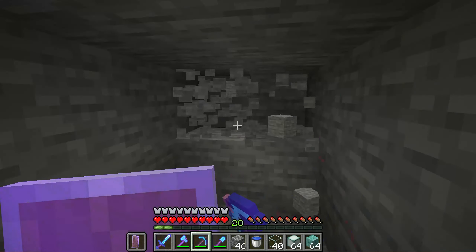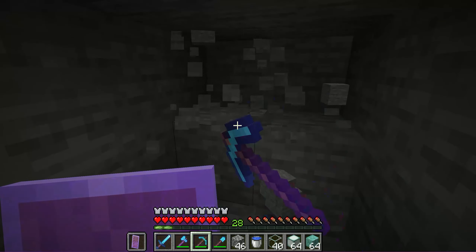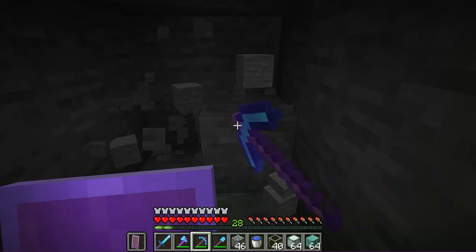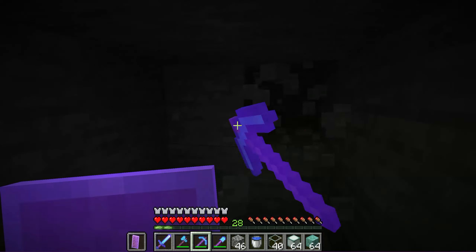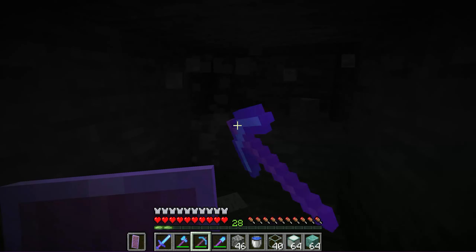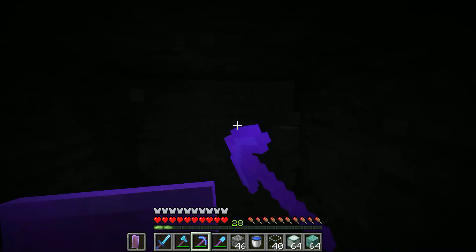I also have a new pickaxe — this one is a silk touch, which is awesome. I now have a silk touch axe, a silk touch pickaxe, a silk touch hoe, and I have fortune variants of the pickaxe and hoe, along with a looting sword. I have some pretty good equipment, and it's been helping me out a ton.